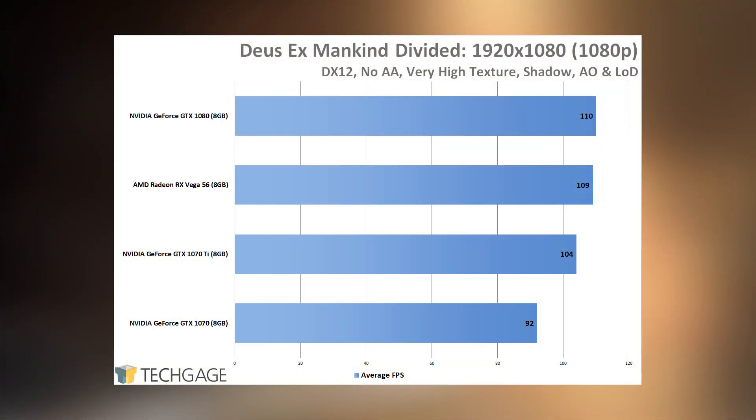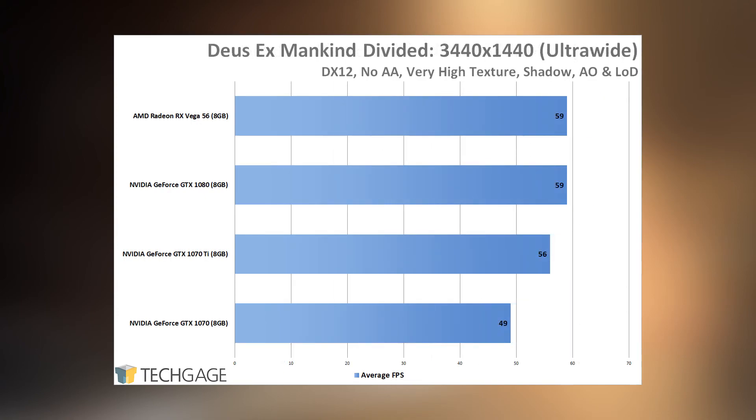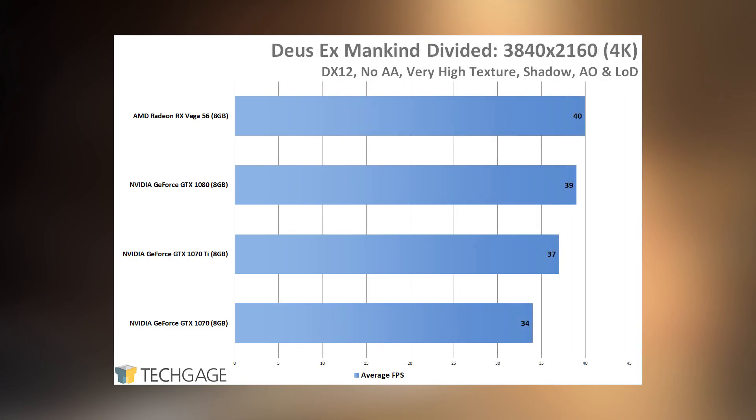As mentioned earlier, Rise of the Tomb Raider can give sporadic minimum FPS results, and the same can be said about Deus Ex: Mankind Divided, although to a far reduced extent. I trust its average FPS report more than its minimum, so I'm sticking to displaying just the one result. At both 1080p and 1440p, every GPU here handles Deus Ex at very high detail without issue — even the GTX 1070 can handle it at 60 fps, which is impressive given how beautiful it is. Ultra-wide and 4K dramatically add to the workload, and at 4K a lot of TLC would be needed to get to 60 fps.